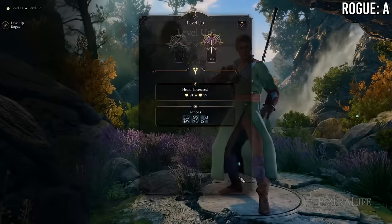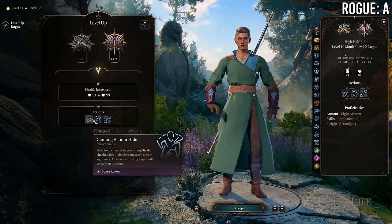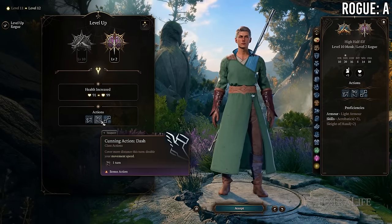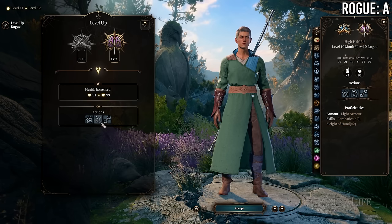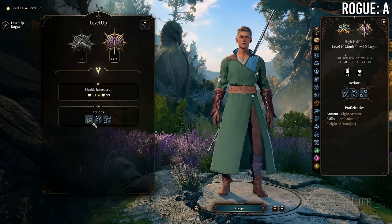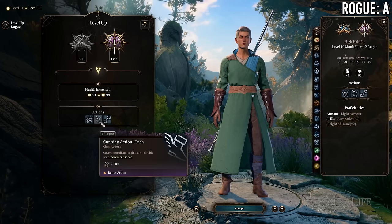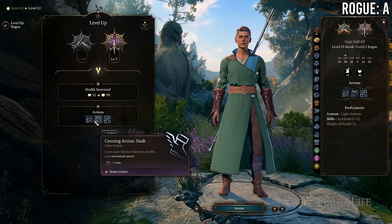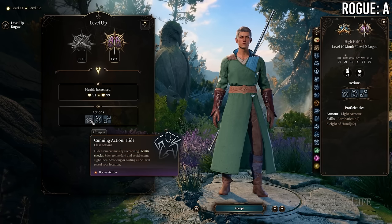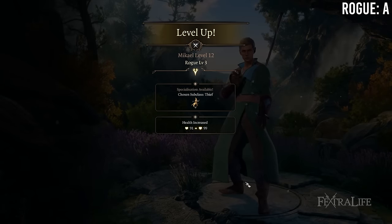At 10 Monk / 2 Rogue you gain Cunning Action, allowing you to Disengage, Dash, and Hide in combat as a bonus action, in exchange for losing a subclass feature. This is really strong for a stealthy monk. If you're not playing a stealthy monk it's less useful since Step of the Wind from monk basically does the same thing anyway — so this isn't super useful unless you specifically want that Hide action.